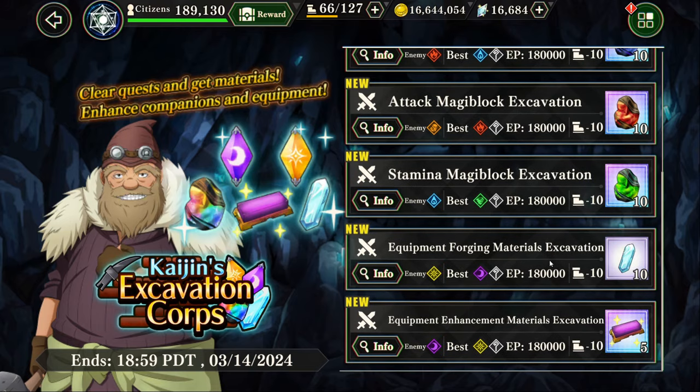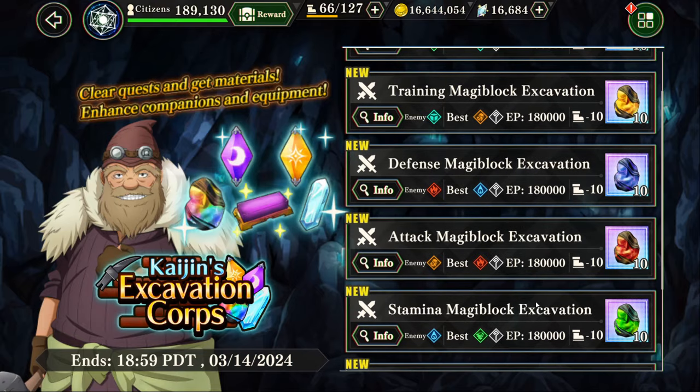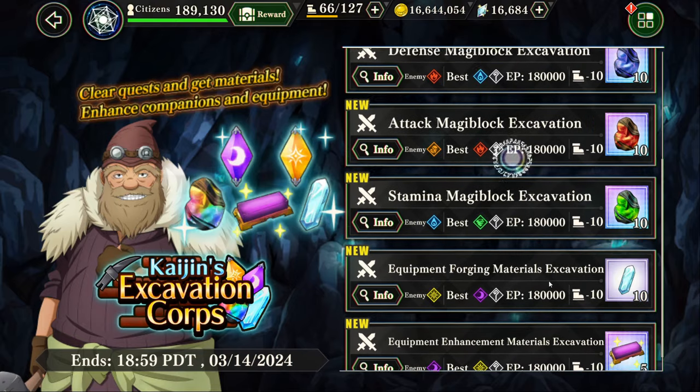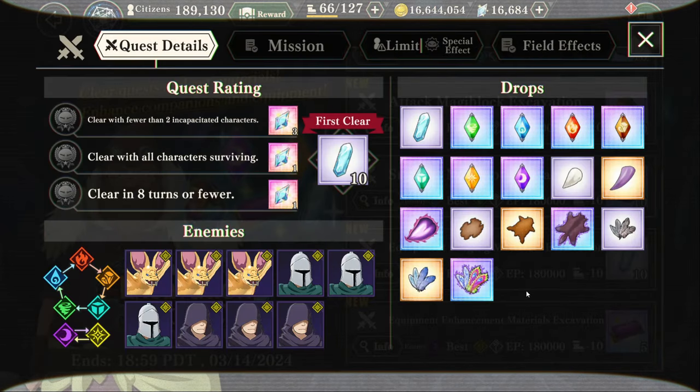Alongside that, we have the Forging Materials event, which gives magic ore, every type of core that you need to get gear, plus all of the other materials that you need to make good gear. This is what I think a lot of people should focus on, especially if you don't really need that many rocks. This stage is the best value for newer mid-game players because it has everything you need. You can reforge gear and make new gear with these cores and materials, and you get a lot of it if you do a big parallel process.